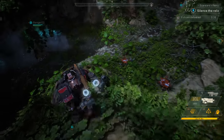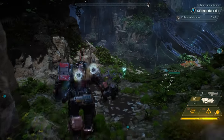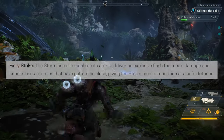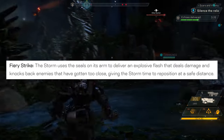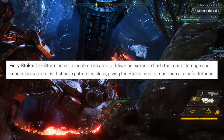Now, the second Javelin article that was updated was the Get to Know the Storm. Most of this information hasn't changed aside from its melee ability information. I am once again reading this from the official site. Storm Javelin melee ability — Fiery Strike: The Storm uses the seals on its arm to deliver an explosive flash that deals damage and knocks back enemies that have gotten too close, giving the Storm time to reposition at a safe distance.